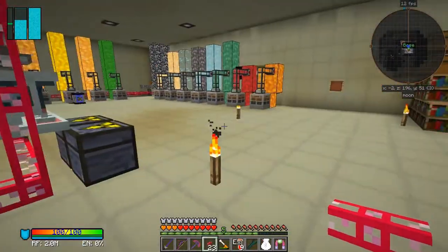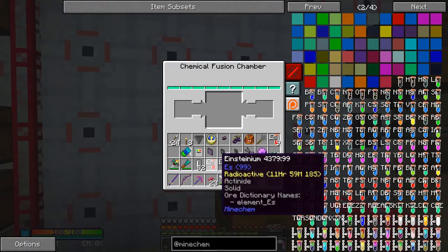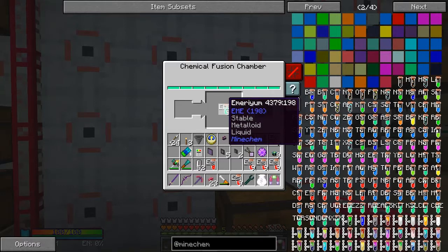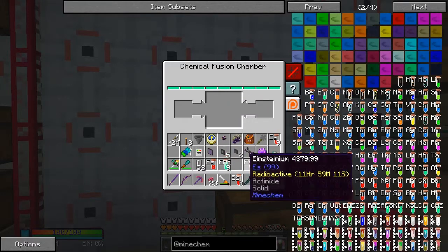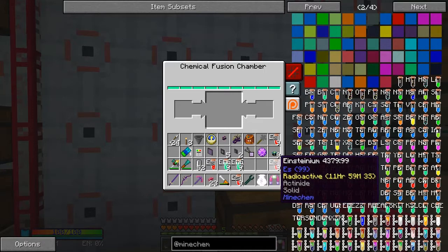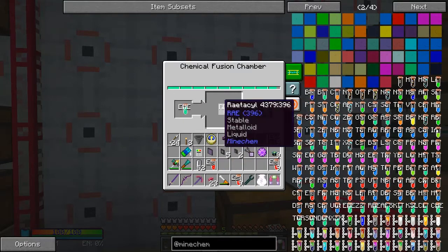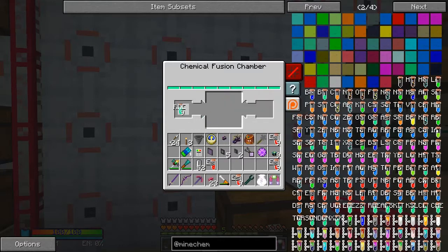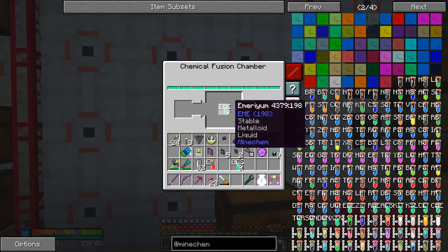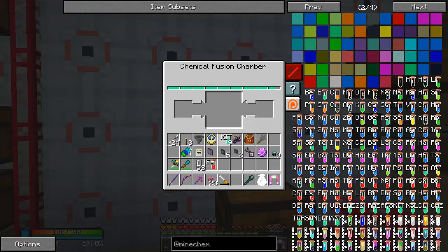So we fix that and come back over here. We mix these two together - this will give us some Raytackle, which is 396. 396 plus this will give us 495. So we've got Miriam plus Shinium, which gives us Kit. We've got nine Kit, which is actually what we need for one nugget's worth.